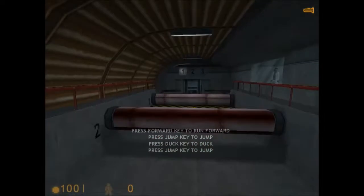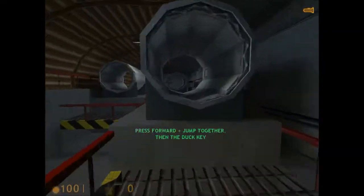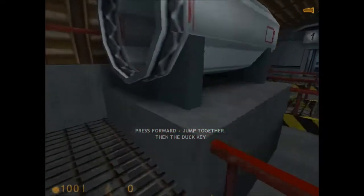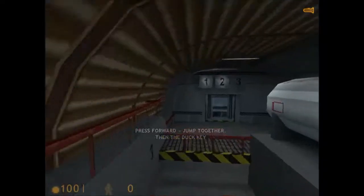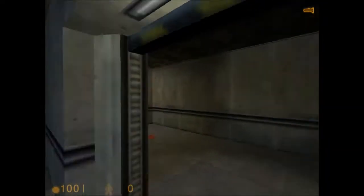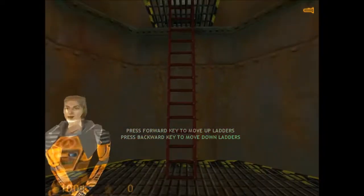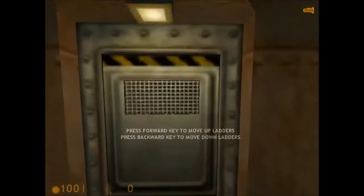Now we will combine skills. You will need to jump, duck, and then jump. Good work. To get into these pipes, you will have to signal your suit to make a duck jump. Nice jump. Walk directly into the ladder, look up, and continue.